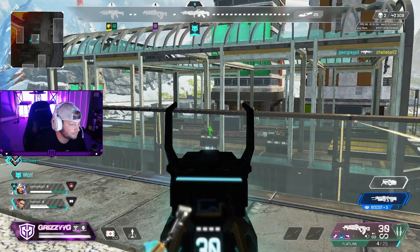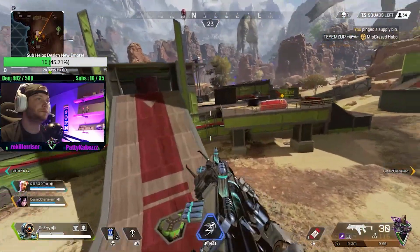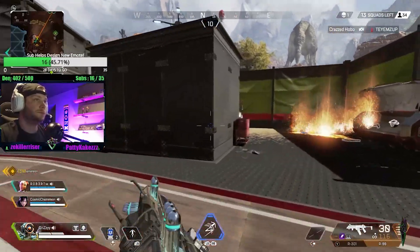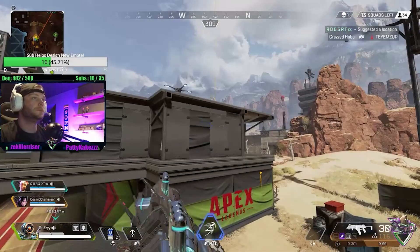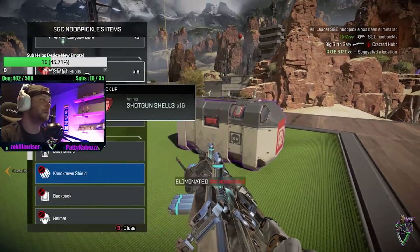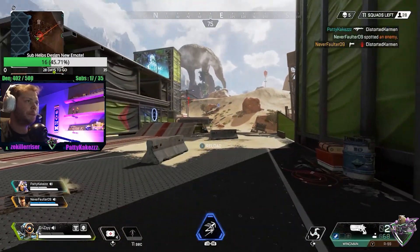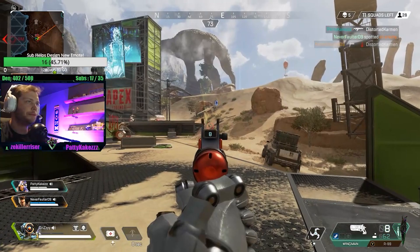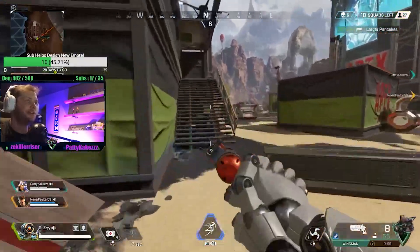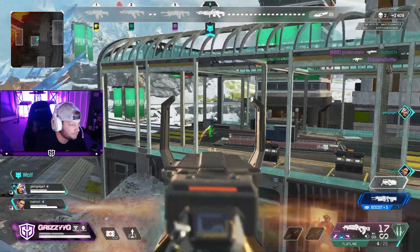Coming in at number five, it might be pretty shocking, but I have the original Kings Canyon as the fifth best Apex map of all time — mainly a lot of that is nostalgia. Everyone loves Skulltown, Thunderdome, Cascades, and Bridges, but what a lot of people don't remember was how plain the map was outside of these major POIs, with lots of emptiness and pure desert. It didn't have the awesome later additions like Octane's Gauntlet, Labs, or the Cage.